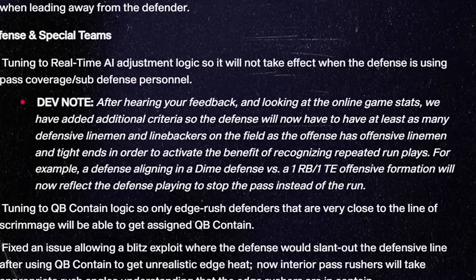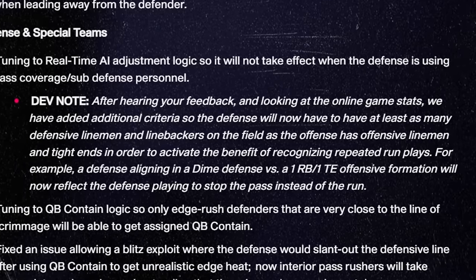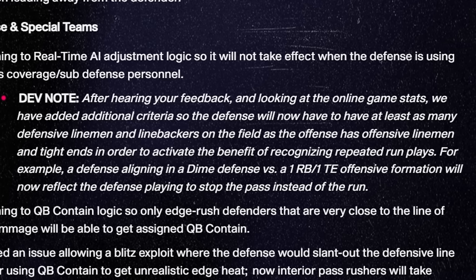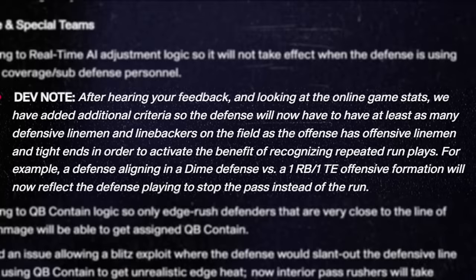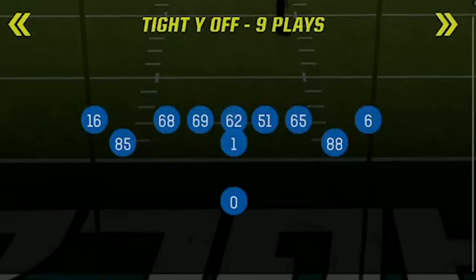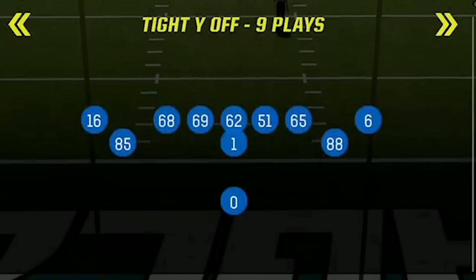In the September title update, EA changed the requirements for what personnel the defense needs to get the benefit of the new read-and-react AI on defense, which is designed to make run defense much better in Madden 24. Now the defense has to have as many linebackers and linemen on the field as the offense has O-linemen and tight ends. So adding this extra tight end means the defense has to have at least seven linemen and linebackers on the field for the read-and-react AI to be turned on, which will make running the ball harder — but since most people run nickel defenses all game, I won't have to deal with that too much.